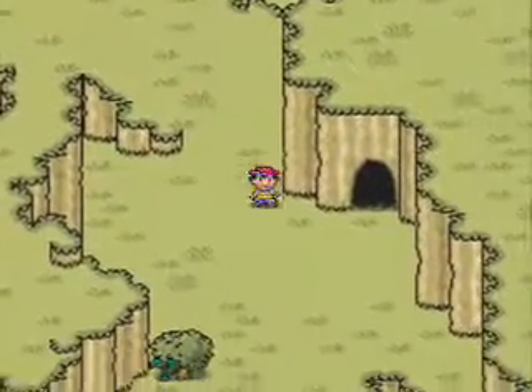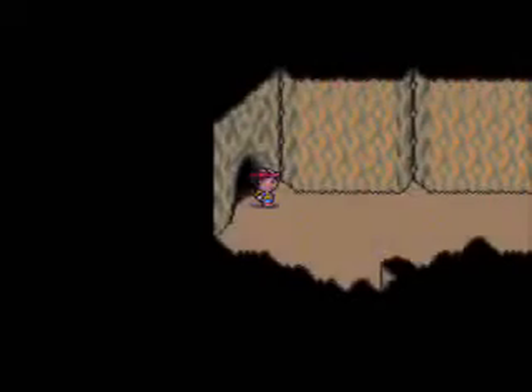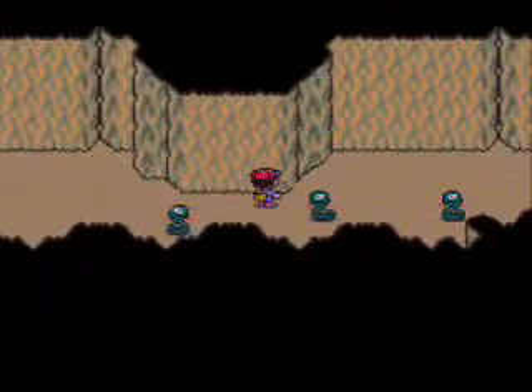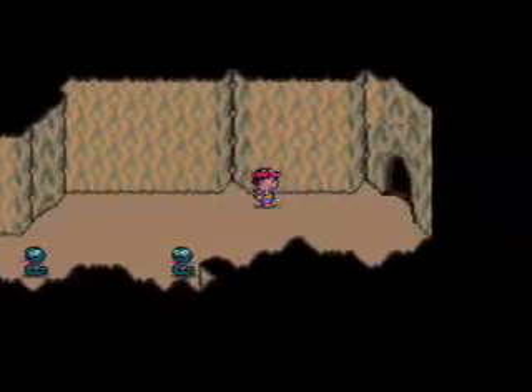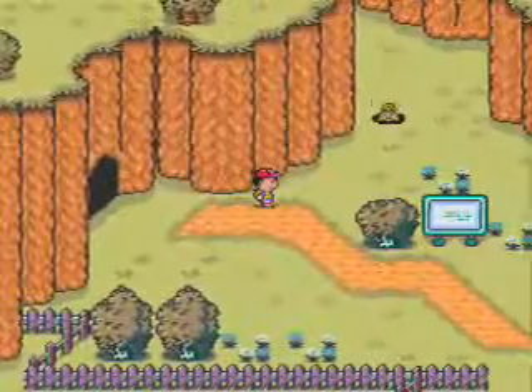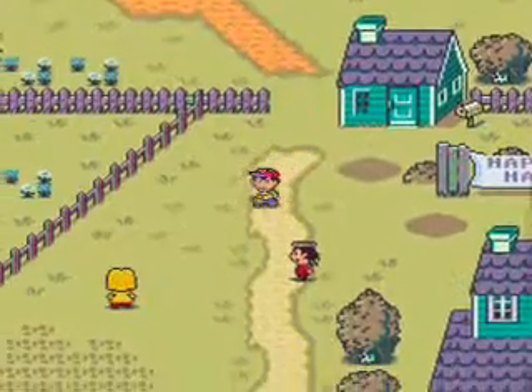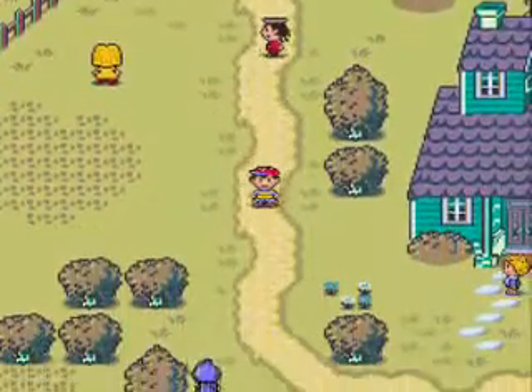Thank goodness I got through that area without running into any territorial oaks. I never showed the coil snake, but I can't really show them now because I'll just kill them instantaneously. But here we are in the next major area of the game — this is Happy Happy Village, a really creepy cultist town, as showcased by this really creepy cultist.